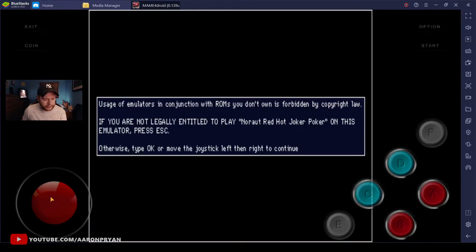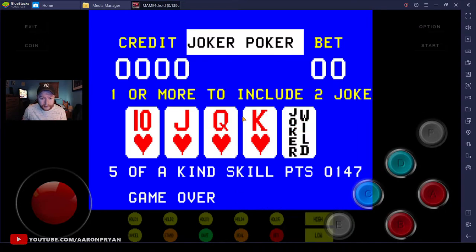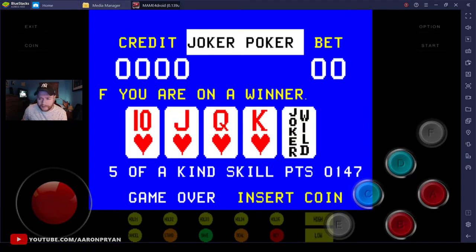The reason you couldn't make a bet or do anything after inserting your coin is because the controls are not set up. MAME has a feature - especially on PC - where if you press the Tab button on the keyboard it brings up a menu. In that menu you can assign keys, so the jump button or hit button can be assigned to your joypad or keyboard keys like A, S, D, F, or buttons on your joypad. You need to do the same thing here.